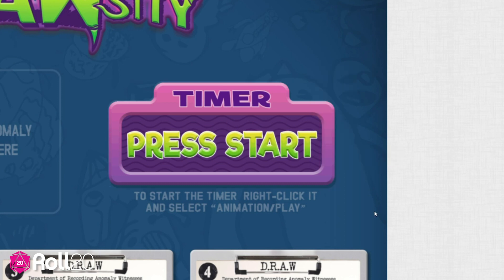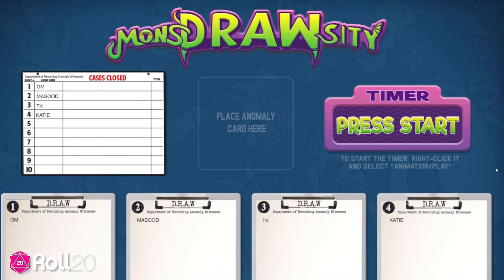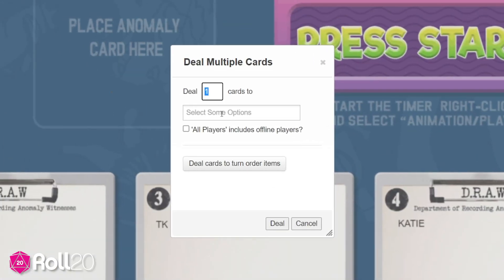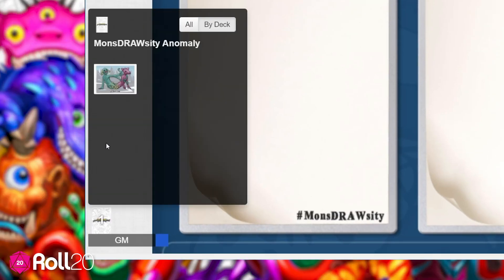Once the timer's set up, pick your first witness and it's time to start playing. When it's your turn to be the witness, draw a card from the deck to your hand. Hover over the anomaly cards and select Deal. Deal one card to yourself, then click the card icon above your player name to open your hand.